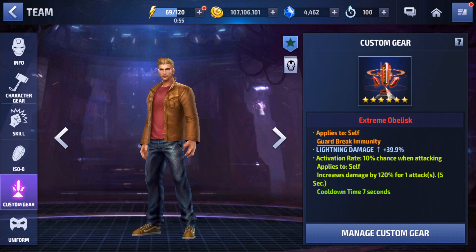As you can see from my Ovilisk, I do have an Offensive Ovilisk. We have Immune to Guard Break, which I really like having — he doesn't have any iframes at all, so Immune to Guard Break is really nice to make sure he gets his skills out. We have the Lightning Damage to synergize with all his skills. I actually have a really good one — 39.9%, and I believe 40% is the max, so that's almost perfect. And then we have a Damage Proc, only 120%, but I mainly use him in Shadowland so I don't need an insane Damage Proc — no need to save for 180 or 200%.